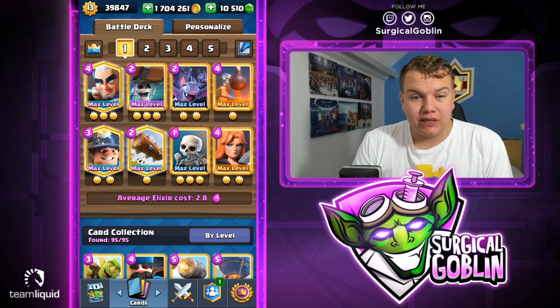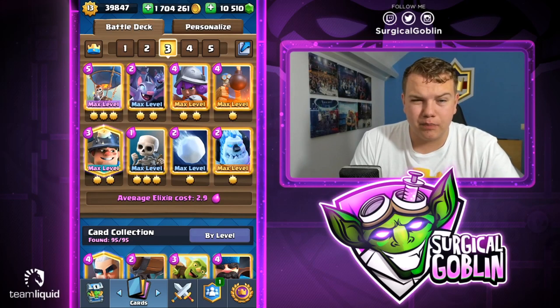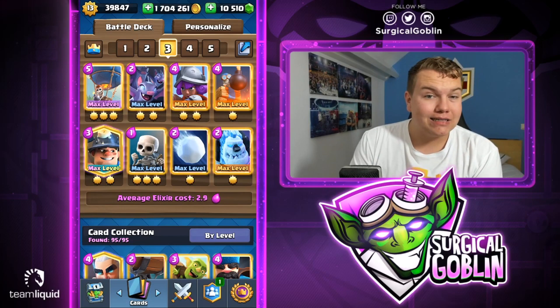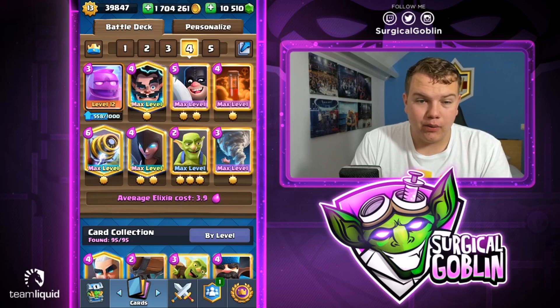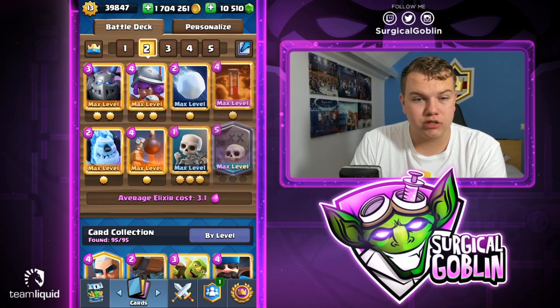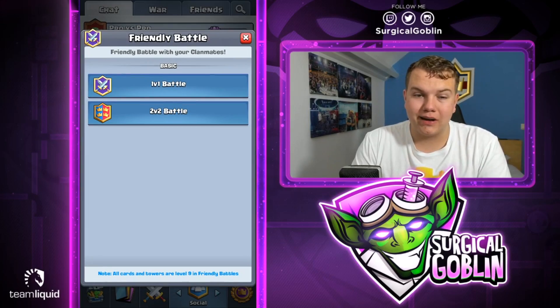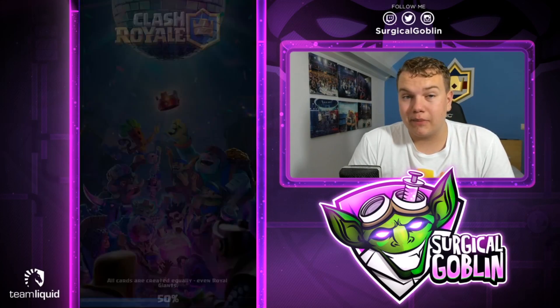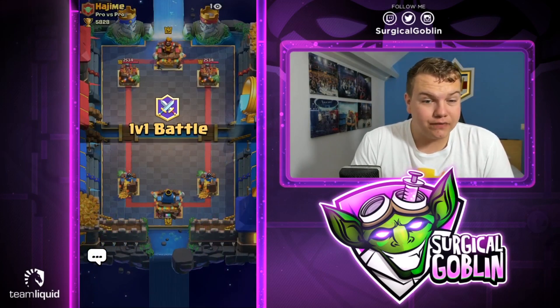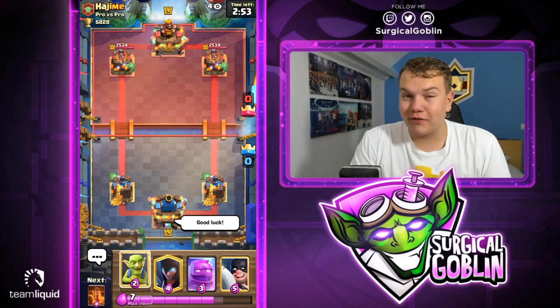Hopefully we'll be able to make the reverse sweep — it'll be really hard. So far the bomb tower didn't work in game one against the balloon deck, and game two he used 2.9. I think I'll go with the elixir golem sparky deck — just see whatever he uses. Maybe I can go with graveyard or the backup, but I think elixir golem will be a pretty good surprise. I've actually never used elixir golem before so let's see how it goes.